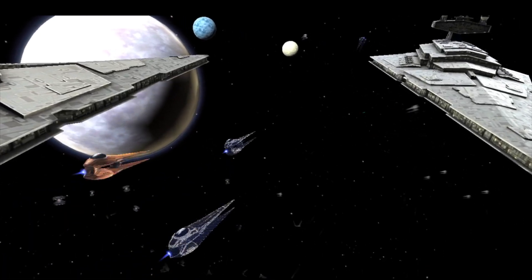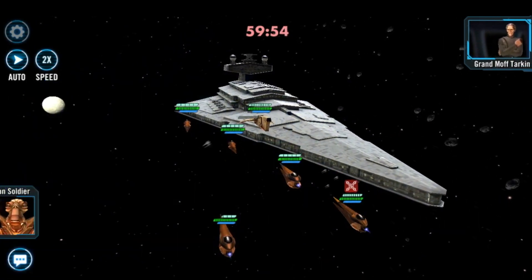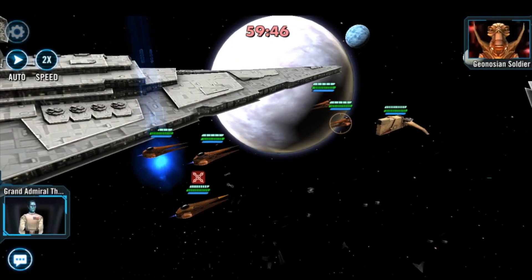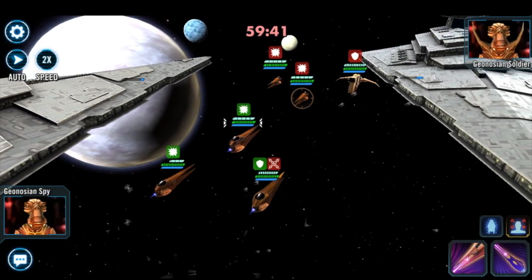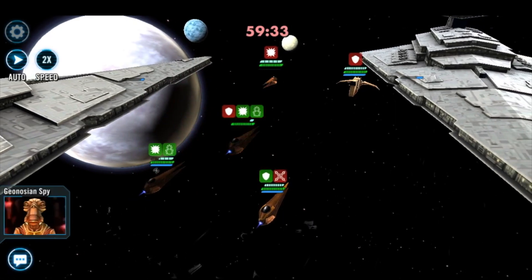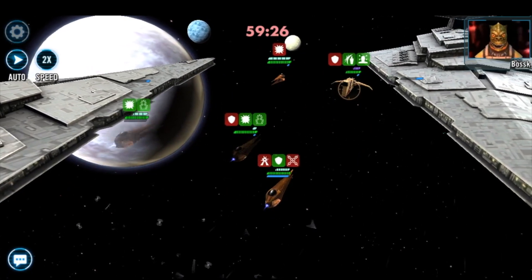We're going into our second battle and we're using Thrawn's capital ship instead of Tarkin's. Hopefully we don't have any really bad RNG ability blocks because I'm going to show you a small tactic. We're going to use the buff and the enemy Houndstooth is quite slow. We're going to use the assist attack on the Geonosian Soldier and take him completely out of the game - he's gone! This has really weakened the enemy side.